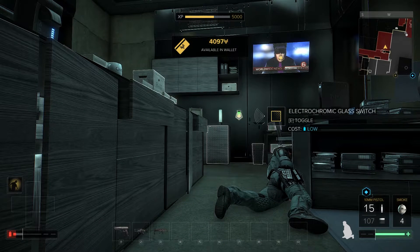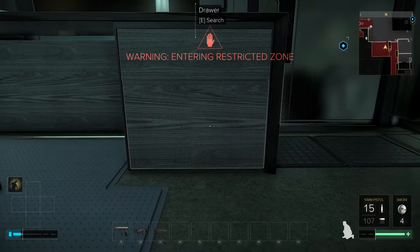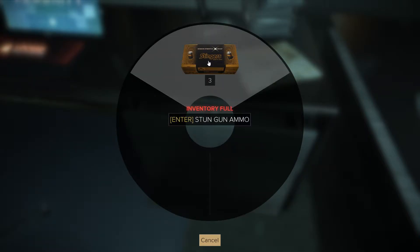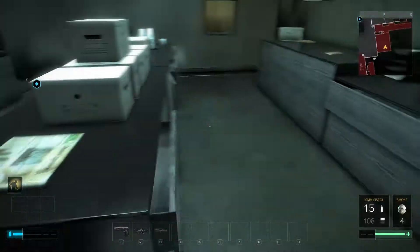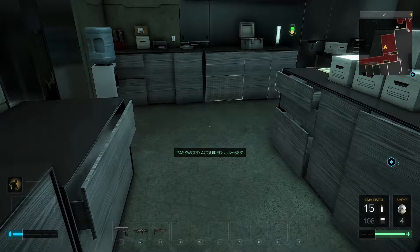What have we got? Some ammo and a pocket secretary. Let's read the pocket secretary. Why were you locked out of the second floor security room? Monday — they updated all the security codes. That's a pretty mental code. So I don't need to worry too much whilst I'm in here because the door's closed, nobody can see me, the windows are tinted. Take his gun — stun gun ammo, not really of much interest to me. There's another pocket secretary — new ID cards being offered. So we have a new password.